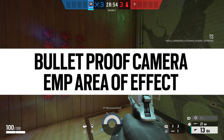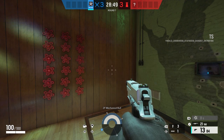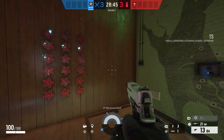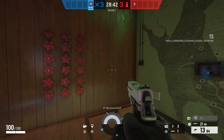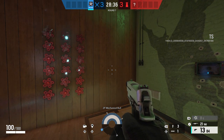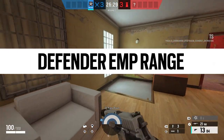Let's talk about the size of the EMP Blast. I was thinking it was quite small, but I set up a wall of Hibanas and shot the EMP at them, and I was surprised at how large the actual area of effect is. Of course, it's nowhere near like a Thatcher EMP, but it's still surprisingly big, and it means you don't have to be particularly accurate to actually hit a drone and disable it. So it's confirmed — it actually has quite a decent sized AOE.